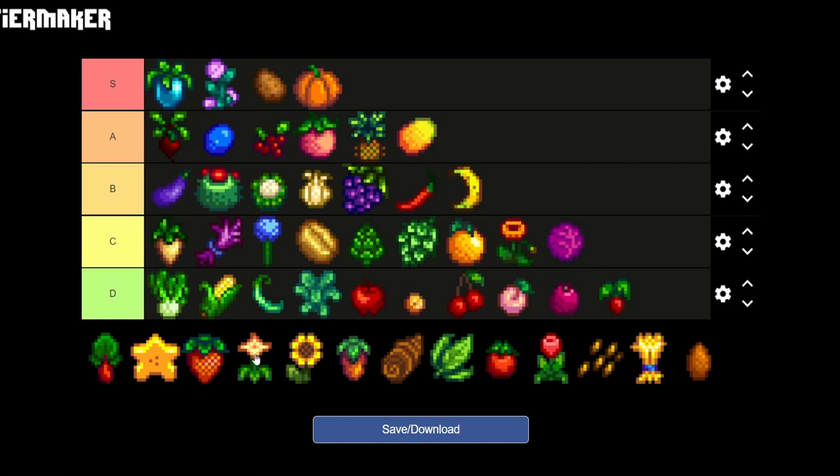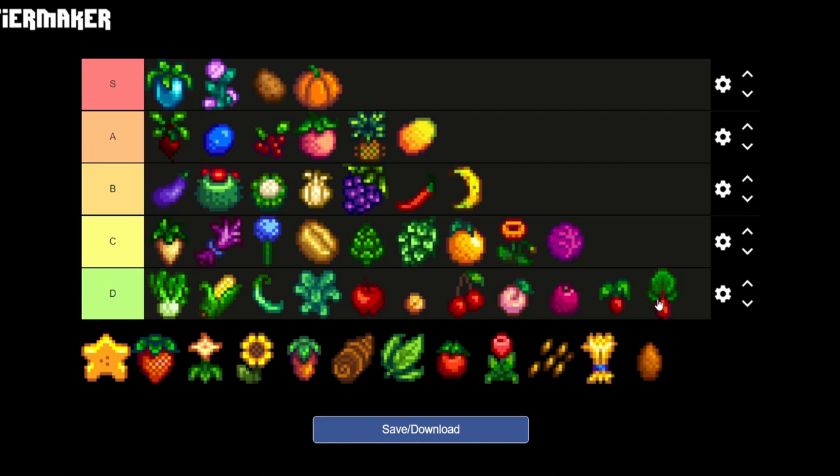The next one is the rhubarb — sorry if I butcher the pronunciation — but this is also one of the more useless ones that I don't even plant. You can buy it from Sandy and for me it's gonna be going on D tier.